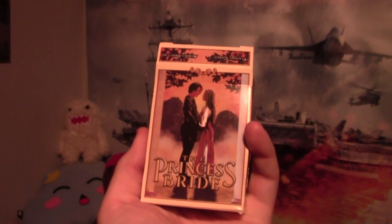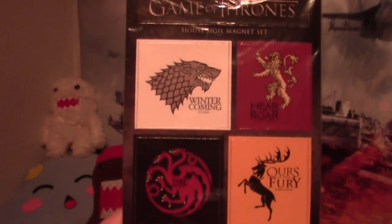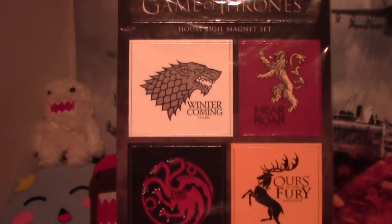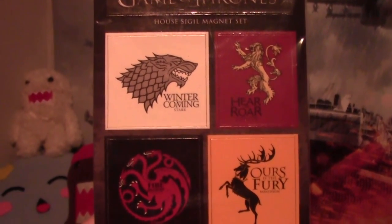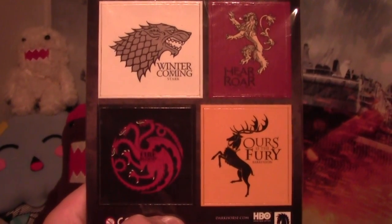We also got the Princess Sprite playing cards, and a Game of Thrones house sigil magnet set. So we have 'Winter is Coming' for the Starks, 'Hear Me Roar' for the Lannisters, 'Fire and Blood' for the Targaryens, and 'Ours is the Fury' for the Baratheons.